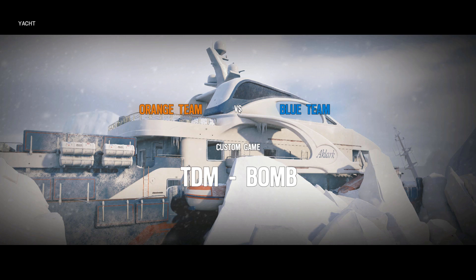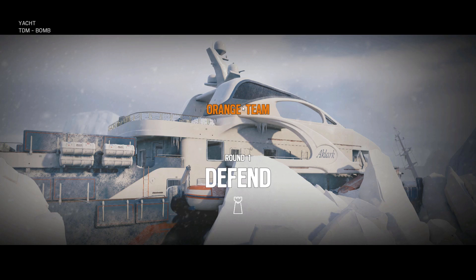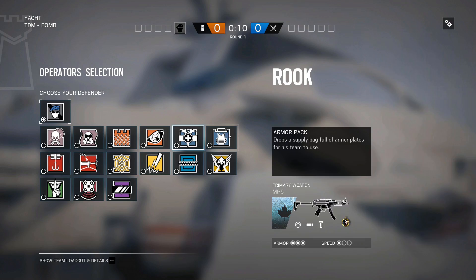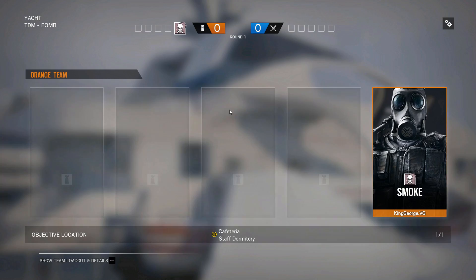Hey guys, we're going to be going over defense on Yacht today. Make sure to check out the attack guide as well, it should be in the description. Let's get started. First we're gonna start off with the dorms kitchen site. Mira is an essential operator here, probably either Bandit or Mute. Smoke and Jäger are never bad, and Echo, Doc, Rook are all probably fine. We'll just take Smoke and go cafeteria.